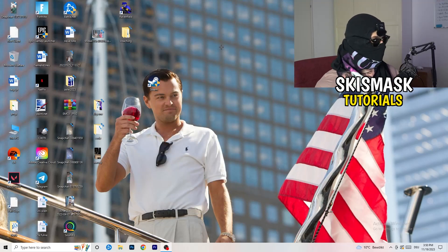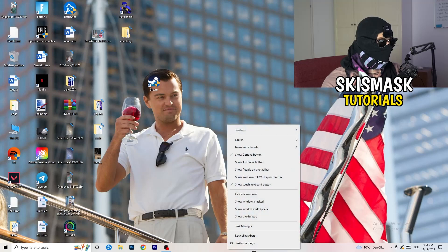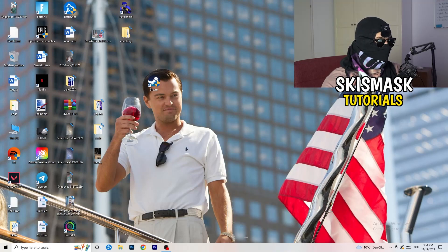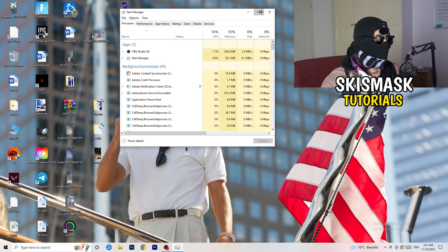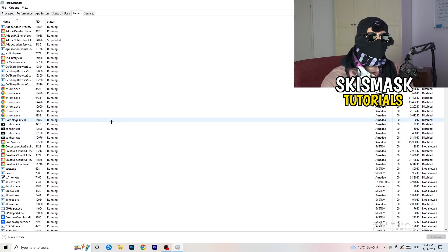The next thing is to navigate to the taskbar at the bottom of your screen, right-click it, and click on Task Manager. Once it opens, navigate to the top-left corner and click on Details. Once you're in Details, search for your game or your launcher.